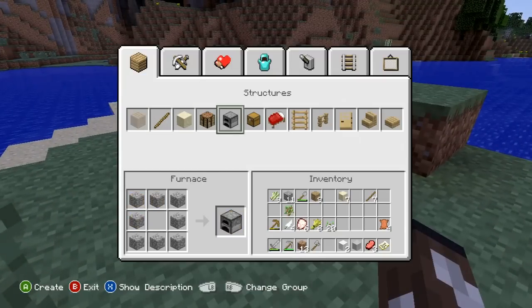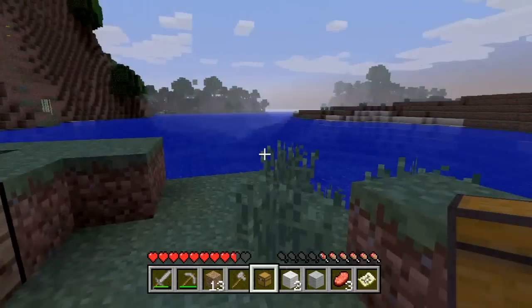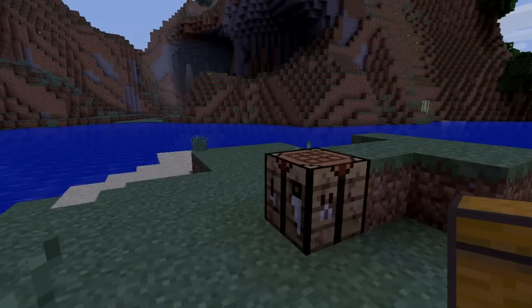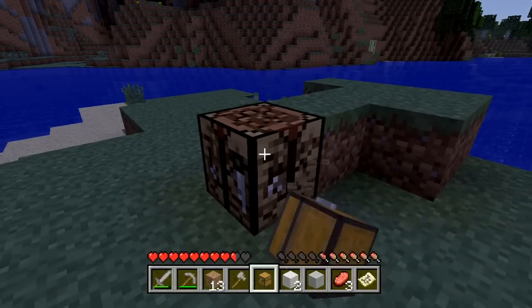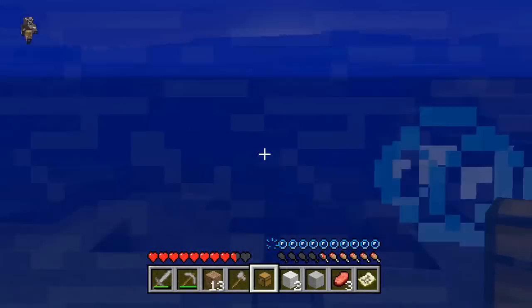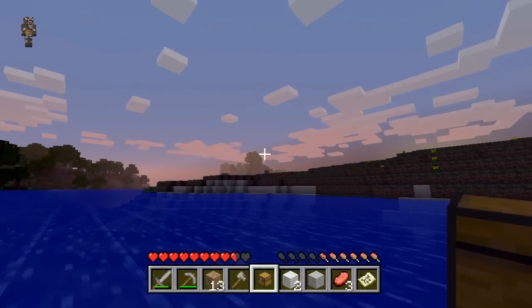It's getting dark so I need to make a bed. I'll place my workbench down — nope, that's a chest! Oh crap, I don't think I have enough wool now. Oh absolutely crap, only I could do that. Let's go get some wood from a tree — I'll have to make a little shack so I don't spawn and die. Where's the nearest tree? Oh, it's over there for god's sake.